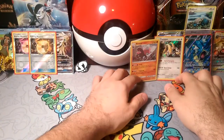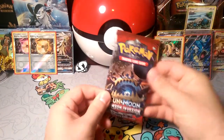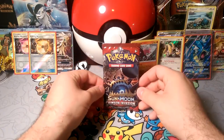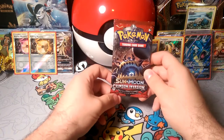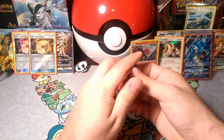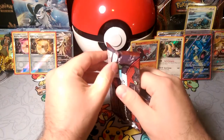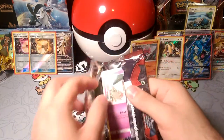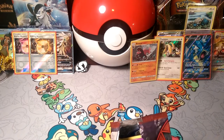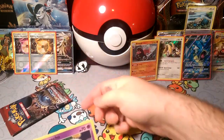Hello friends, DapperDrabby here and welcome to another Pack a Day. The invasion is still here — we have the Guzzlord GX pack art right here. We're gonna see if any luck comes with this Crimson Invasion pack. We ended up getting these for three dollars, which is pretty nice, considering you can usually get them for about four dollars from Walmart and Target. We went to another shop and got them for about three.